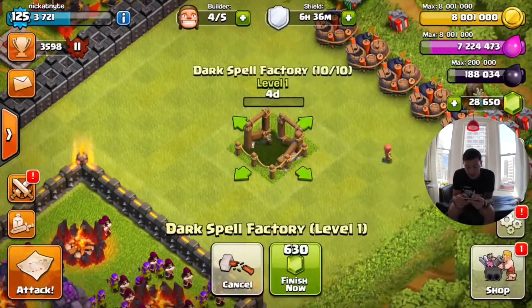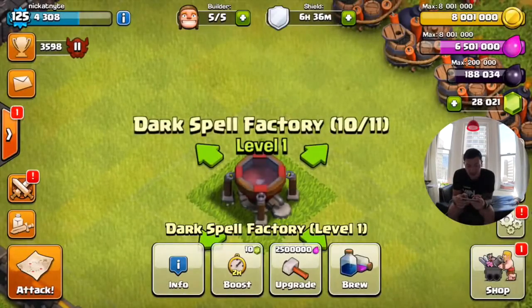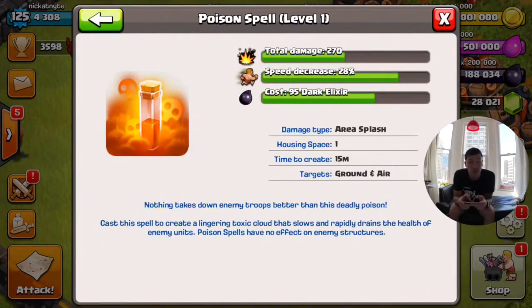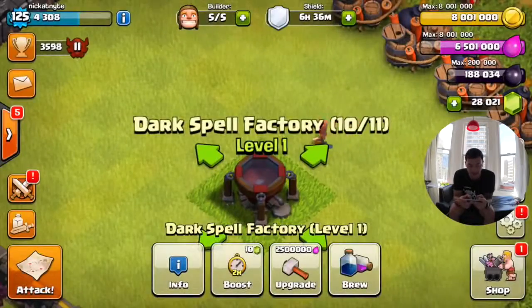Dark spell factory, boom — four days, more like no days. At level one it has ten out of eleven spell storage capacity and zero out of two brewing capacity, so I can brew two at once and hold eleven. It has 600 hit points. If we go to brew, we can see our first spell: the poison spell, with stats of 270 damage, 28% slow, and 95 dark elixir.